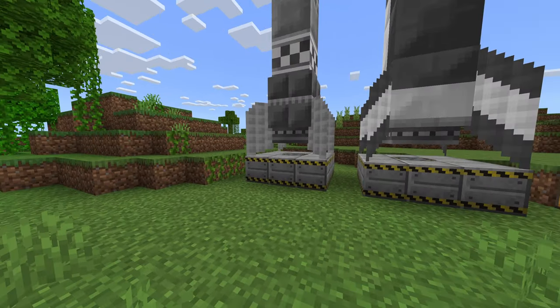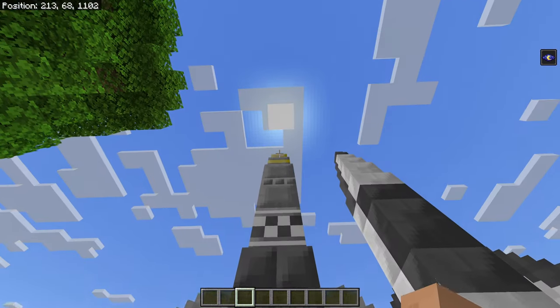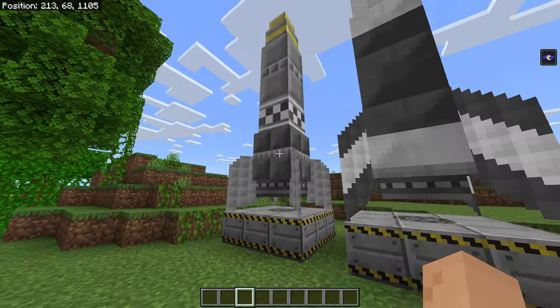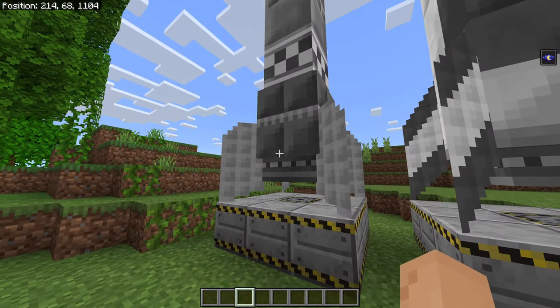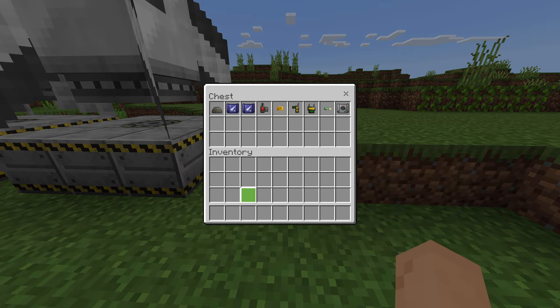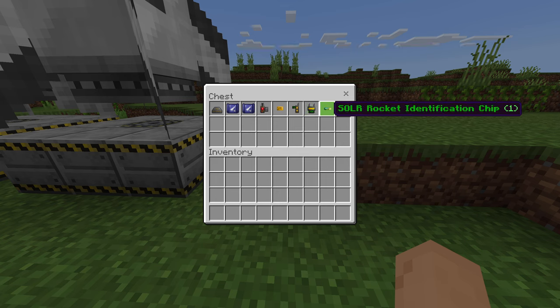These are the mods — as you can see it comes with its own launch pad. We have the regular list rocket and the V2 rocket. This is everything the mod adds: launch pad, regular list rocket, V2 rocket, solar rocket, ignition device, solar rocket access card, solar rocket range controller, rocket angle controller, and a rocket identification chip.